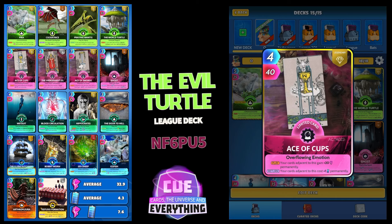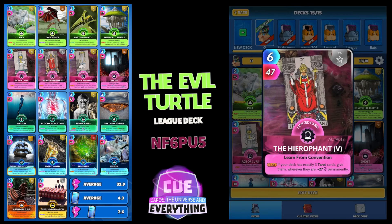I've got three Tarot cards. The first is Ace of Cups — 4 for 40. I'm keeping all the energy costs quite low because I've got Bobbit in this deck. On the play, your cards adjacent to this gain plus 20 permanently; on the return, your cards adjacent to this cost plus one permanently. It's 220 starting energy this week and no energy per turn, so we've got loads to play with.